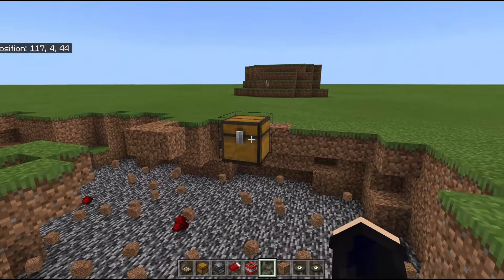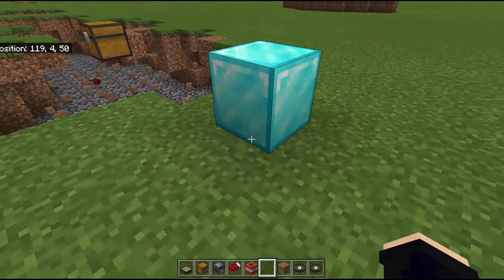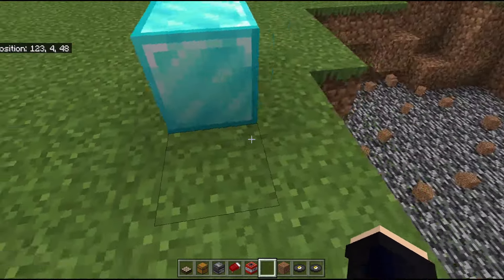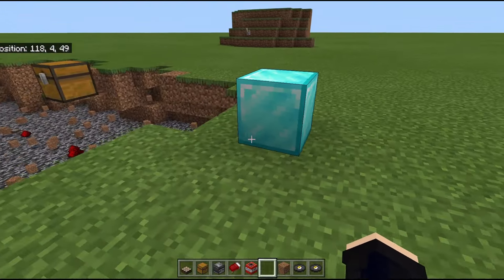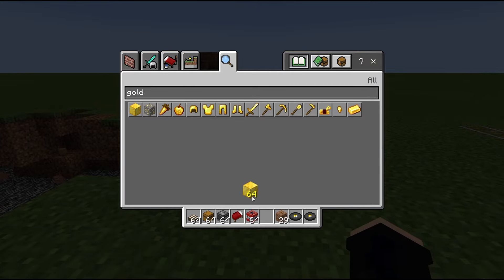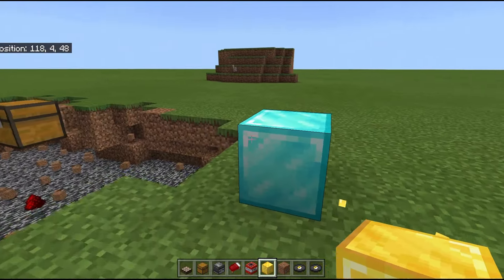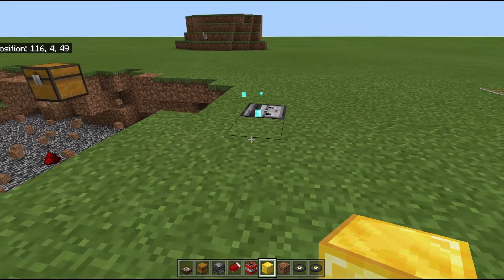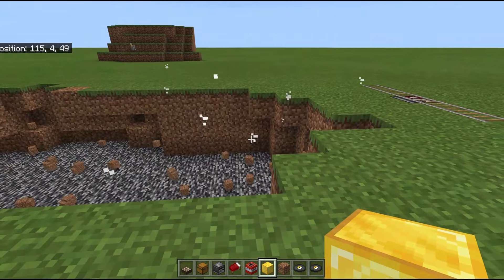That's kind of weird that it did not destroy the chest, but explosions can be weird. The next one tricks your friend — the observer is hidden out of sight. If you place a block of diamond, or a block of gold, or iron, and your friend decides to break it, it will send a signal down igniting the TNT and everything around it.